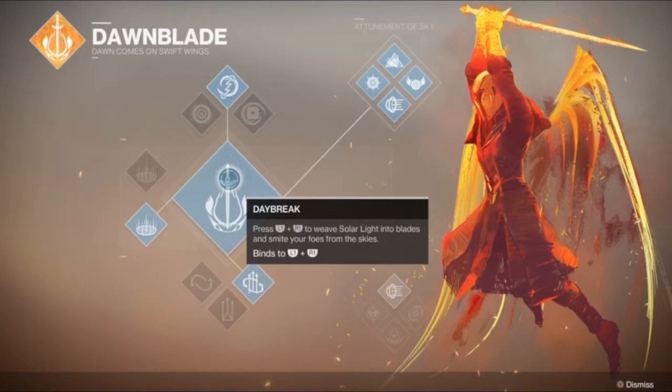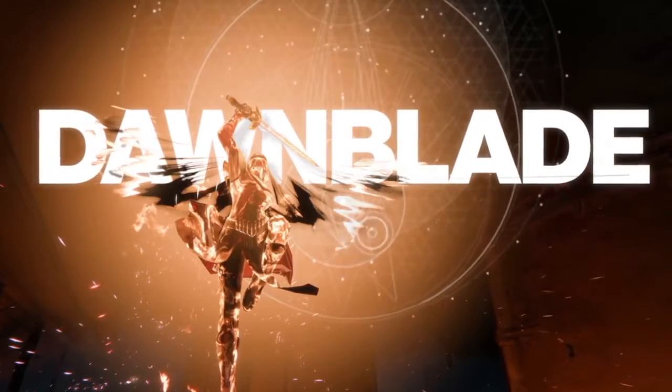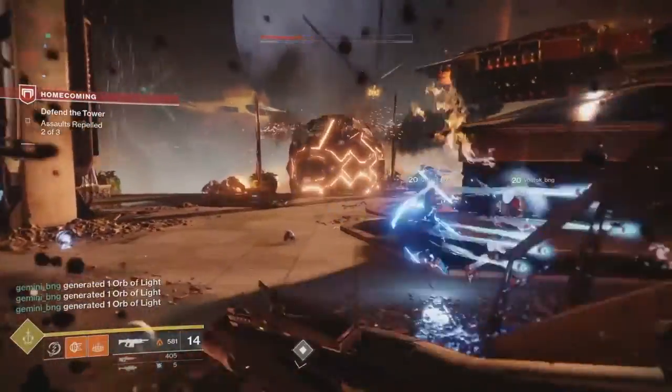First of all, you got your super — your new super ability. It's called Daybreak, and this allows you to wield that fire sword, that solar sword, and you can launch solar light at your enemies from the air. You can slam it into the ground as well, so it's pretty cool. I really like this super aesthetically, and it looks like they're changing a lot of the supers from Destiny 1 into roaming supers now.